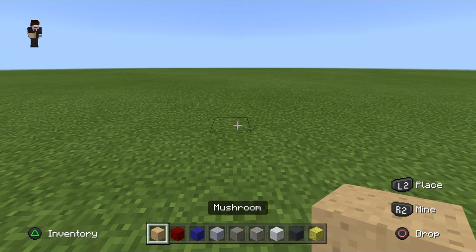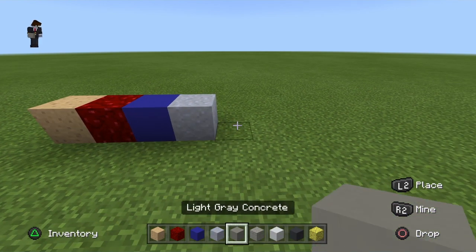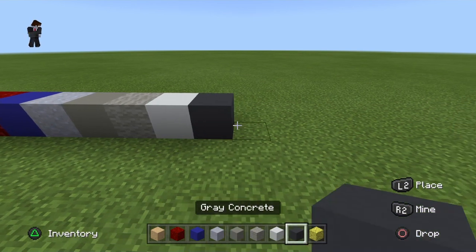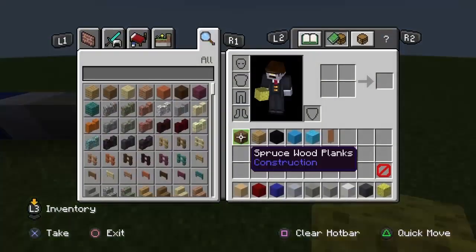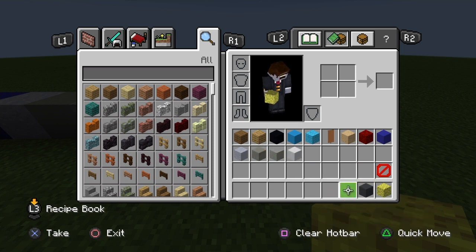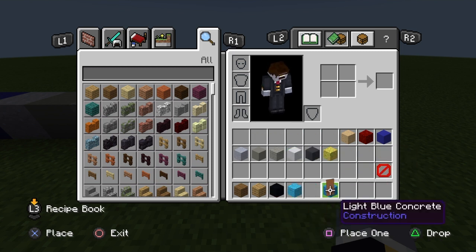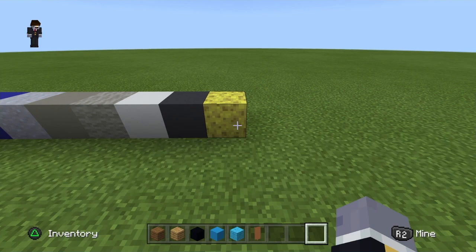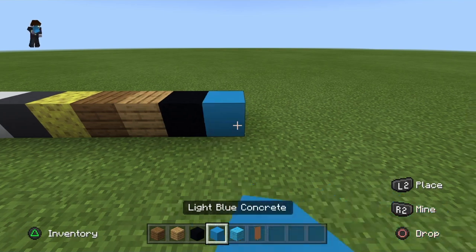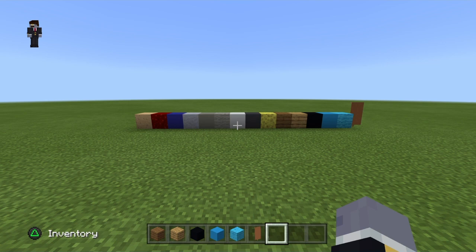Blocks you'll need: box grenade mushroom, nether wart block, blue concrete, clay block, lycra concrete, lycra wool, white concrete, gray concrete, sponge, spruce wood planks, oak wood planks, black concrete, blue concrete, light blue wool, brown banner. Okay, those are all the blocks you need.